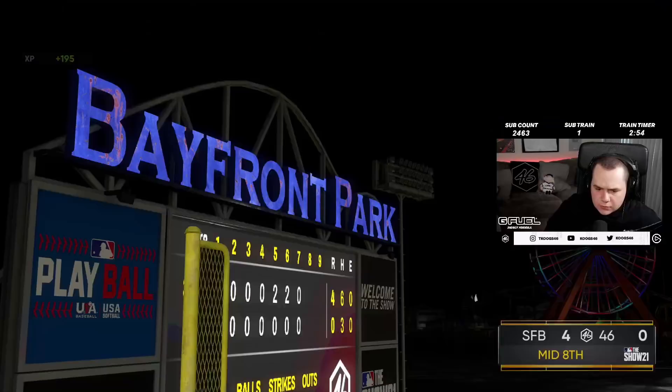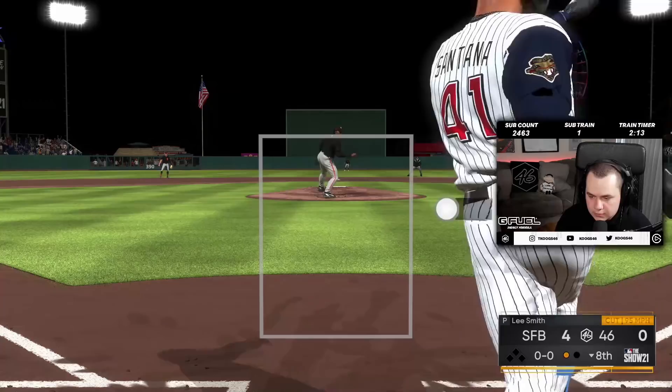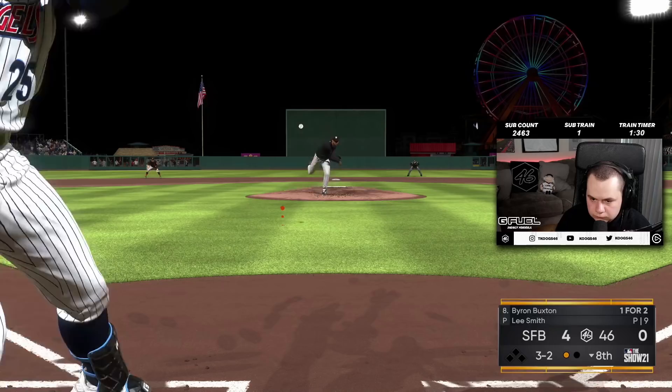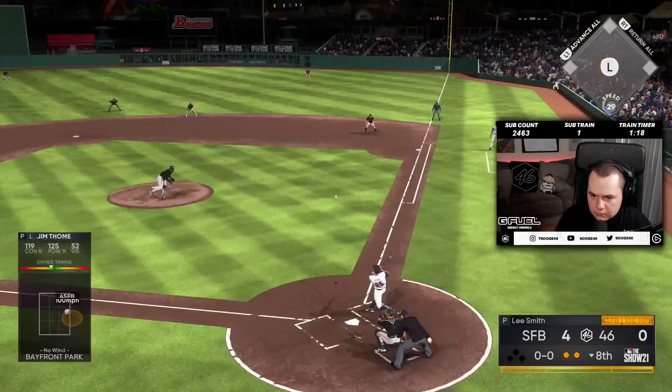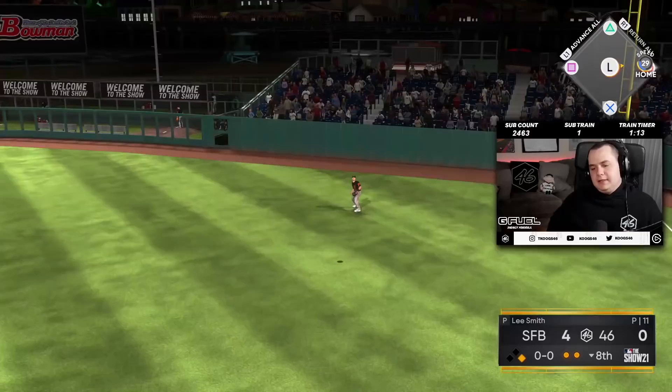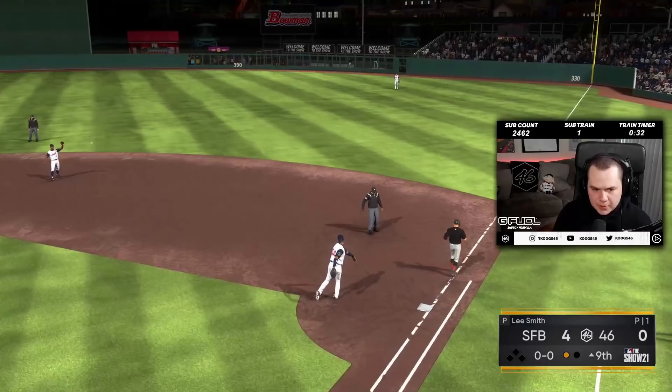Bottom of the eighth — Soriano, Santana, Buxton, Franco. Chapman's staying in. Why am I so bad at hitting that forkball? He left like four in the zone that at-bat and I missed every one of them. And that's not leaving — so many dumb mistakes from me. Come on, miracle comeback in the ninth possibly.